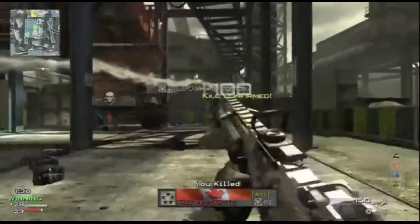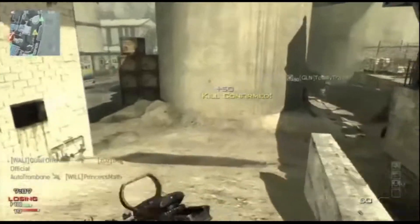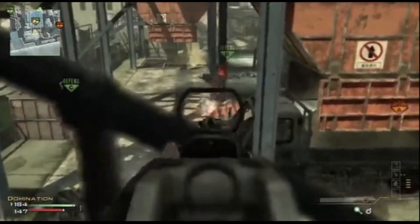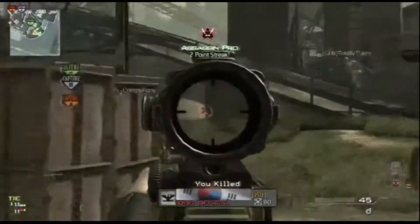For your strike package, the added abilities granted by Specialist can transform you into a particularly lethal asset for your team. The open layout means less overall danger from moment to moment, rewarding careful play and extended lifelines throughout. Throw in Assassin, Blind Eye, Sit Rep, and other defensive perks, and you'll be a hard target to take down.